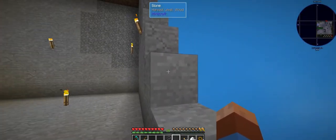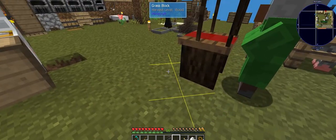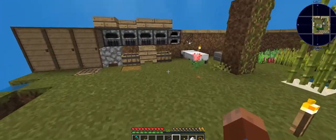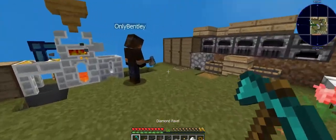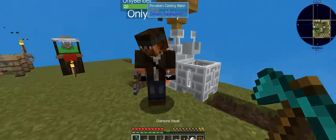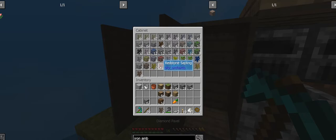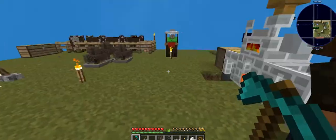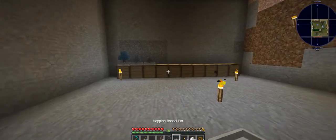We've got more hopping bonsais ready to go. Making some more — ready! Then we can get redstone or some of these other things going. I've got the hoppers right here, then you can pick up the bonsais you want. We're doing good! We probably want redstone and gold — gold would be a good one. Eventually we'll want to get one going for everything.